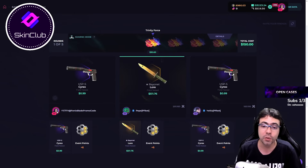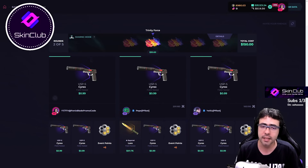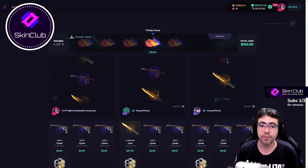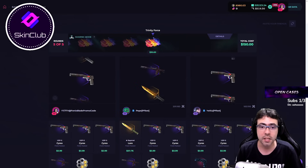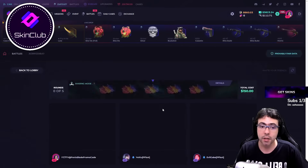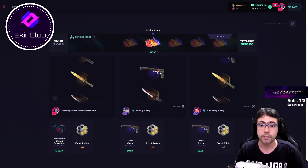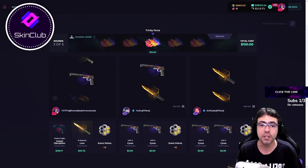Oh my gosh, we start so good here — thank you! We have a nice skin here but we need at least some desert eagles to bring us profit. Just one knife here — I think that's not enough. Come on, one more — this article please. That's nice, same battle. We start good here with the desert eagle. Nice — we have a bayonet lore guys! We have our profit here for sure.